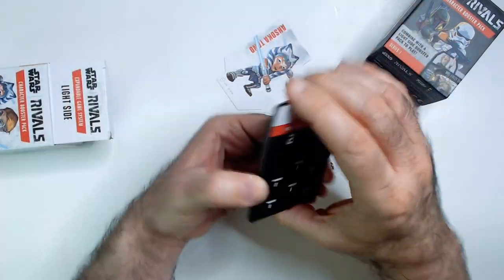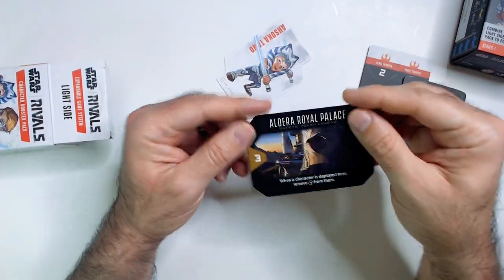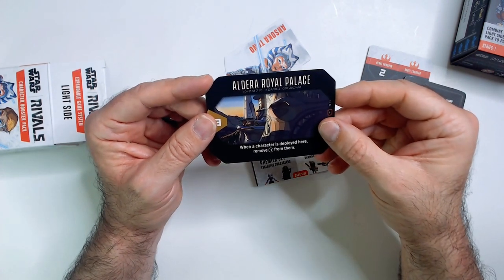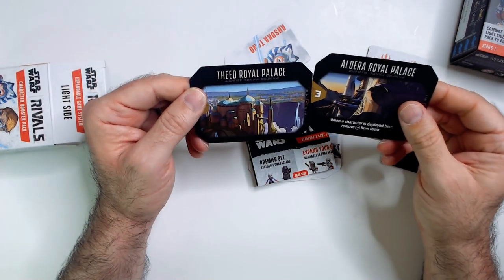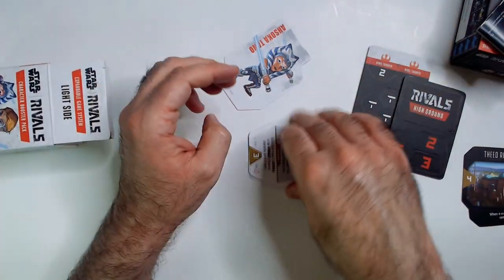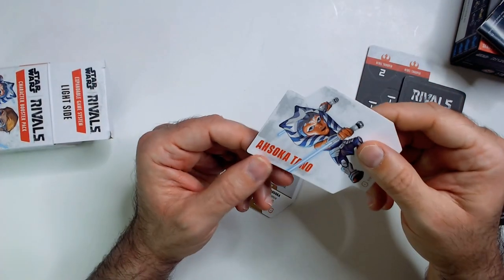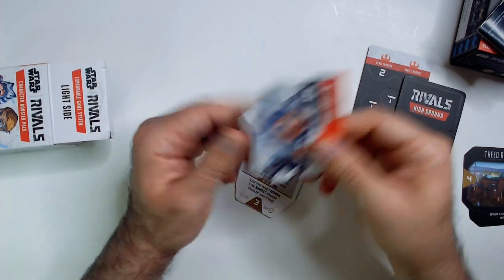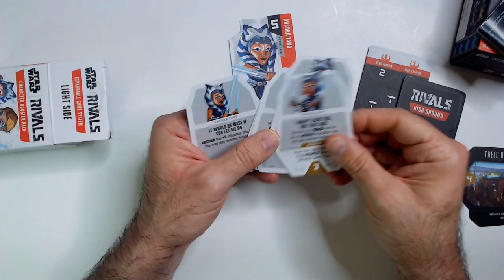Got our cards and rival counters here. There's a location card - Royal Palace. When a character is deployed here, remove whatever that is from them. The Royal Palace does not have an ability. Got some kind of cooling cards. Here's the character I got - Ahsoka. Looks like she has a power of five, and here is her deck of cards with her powers.